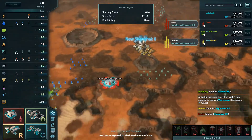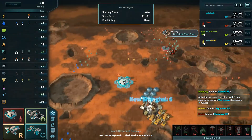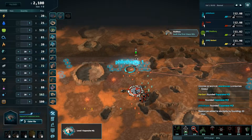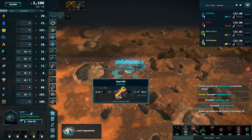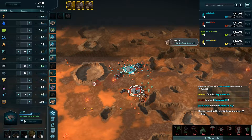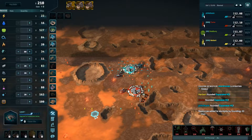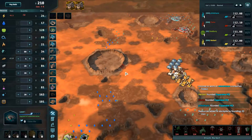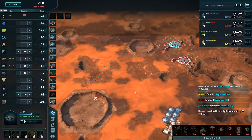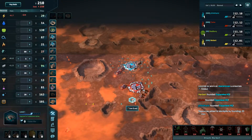An expansive HQ has been founded. Dammit, dammit, dammit, dammit, dammit. Well, that's not what I want — not ideal. I'll have to beat Clark to this water tile. That'll be important, and then I'm not far away from silicon. This is less than ideal.